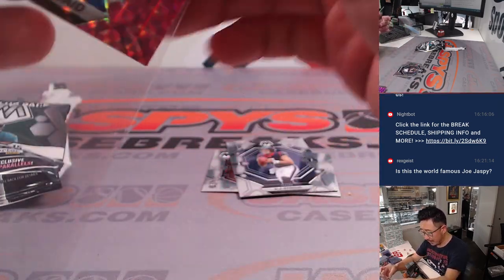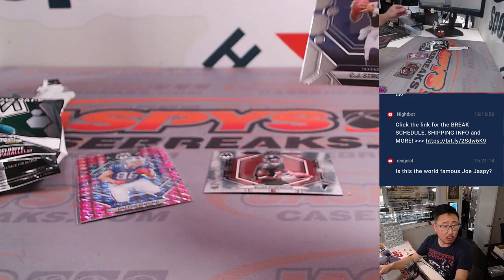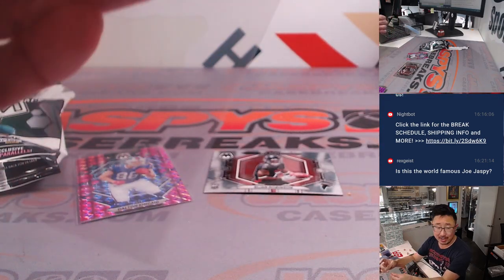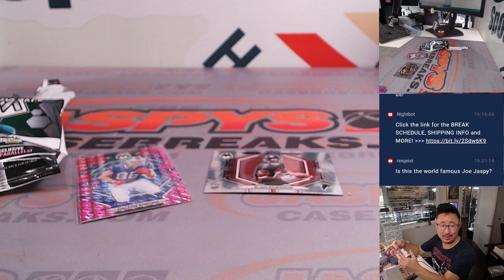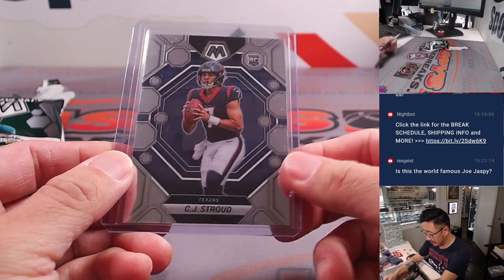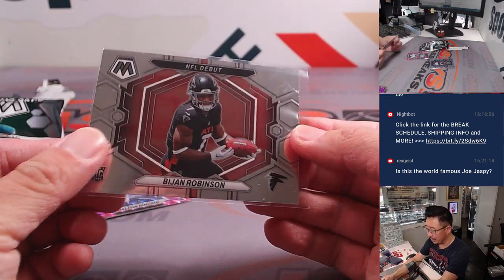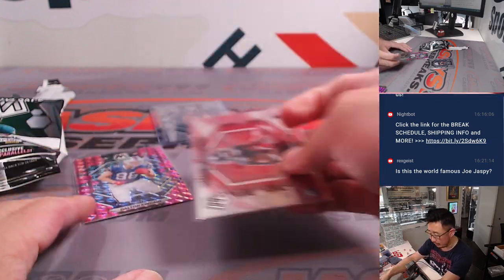Not too bad. We got a pink camo Dalton Kincaid for Ron and the Bills. The CJ Stroud base card — that might cover the spot, Kevin, maybe? Here's a CJ Stroud rookie card and an NFL debut. Bijan Robinson rookie card in the mix as well — that will be for Steven P and Atlanta.